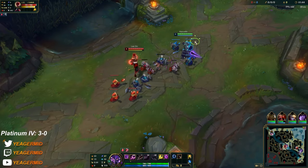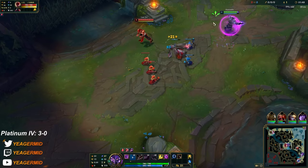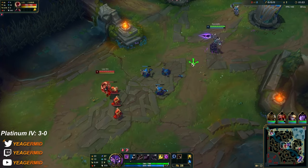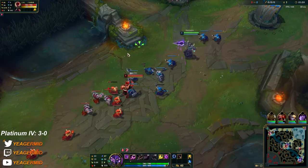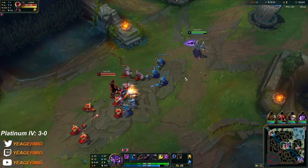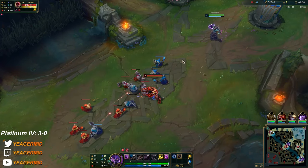You can actually start all three of his abilities at level one. They have a lot of AD and it seems like Volibear is also going AD, but it's a good example of when Rod of Ages can be a great item on Kassadin — when you need the tankiness. You can also go for armor items.